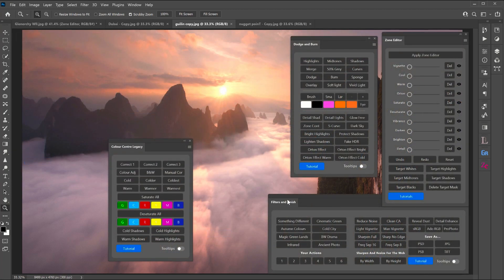On top of the exposure blending functions, there's also a color center panel which allows you to color correct your images or gain finer control over the tones throughout your photo. There's also a dodge and burn plugin which will make your images pop beautifully with finer precision.